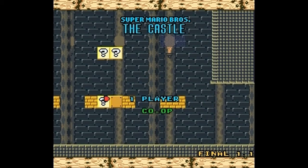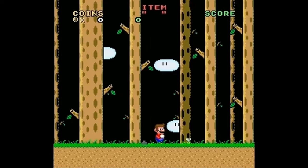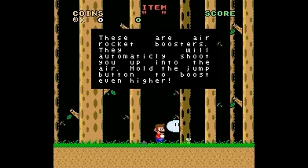I tried recording this yesterday for Machinima, but my Fraps was acting up. And believe it or not, this is a mod — a Super Mario World mod, even though it's called Super Mario Bros. Air rocket boosters will shoot you up into the air; hold the jump button to boost even higher.